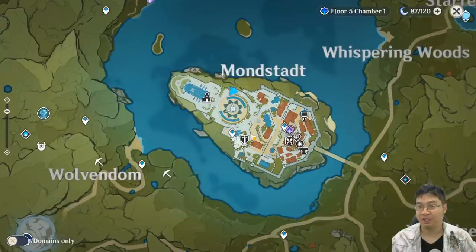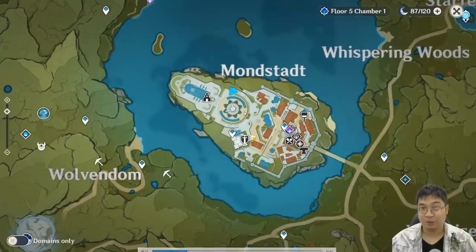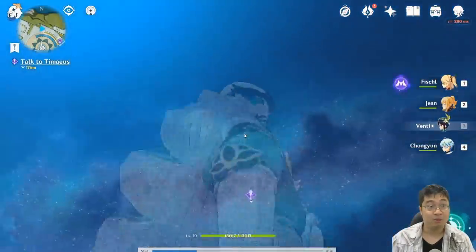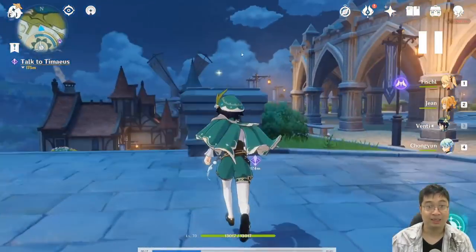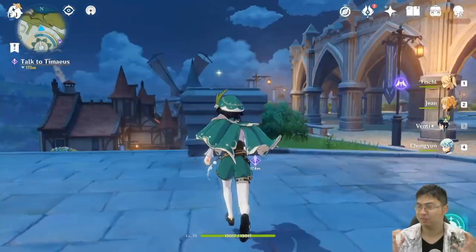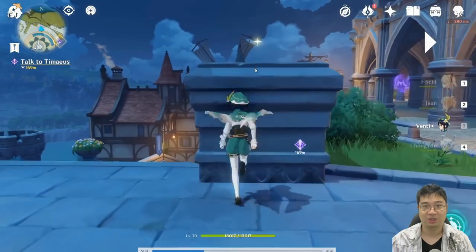Here we are with the first hidden chest in Mondstadt. I was a little off the mark — it wasn't over here but over here. So you start over here but end up over there once you get the chest. Going through the replay, once you get to this point on the map I was looking at the sky, and you can see there is a hidden little dot sparkling. I'm not sure if the time of day matters, but I found it at night, with a helpful viewer suggesting I try this out.